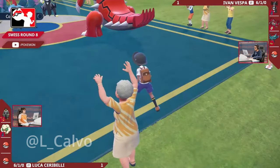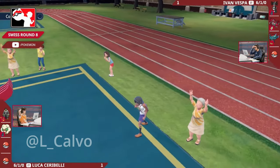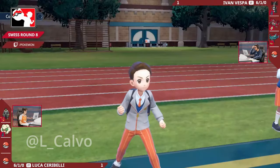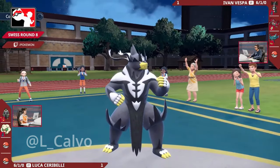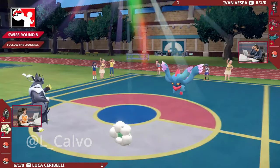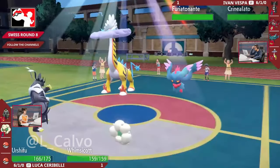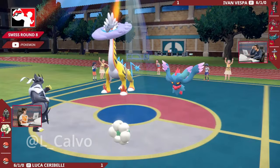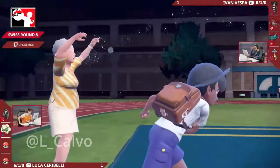If we see a Terastallization into the Dark Tera Urshifu, would the Wicked Blow be enough to take down the Flutter Mane? I don't think you even need to commit to this - you've already got the Tailwind, you can get that extra chip with just the Moonblast from the Whimsicott. The Groudon slot is just useless at the moment - stuck Swords Dancing. You'll need to deal with it eventually, you can't let it get to plus six and then attack, but at the moment you can ignore it. The bigger priority is the Flutter Mane. It can't protect, so it's guaranteed Moonblast and Wicked Blow into that slot. The Flutter Mane switched in as the Groudon slot so it's not going to be taking that combination of attacks directly.